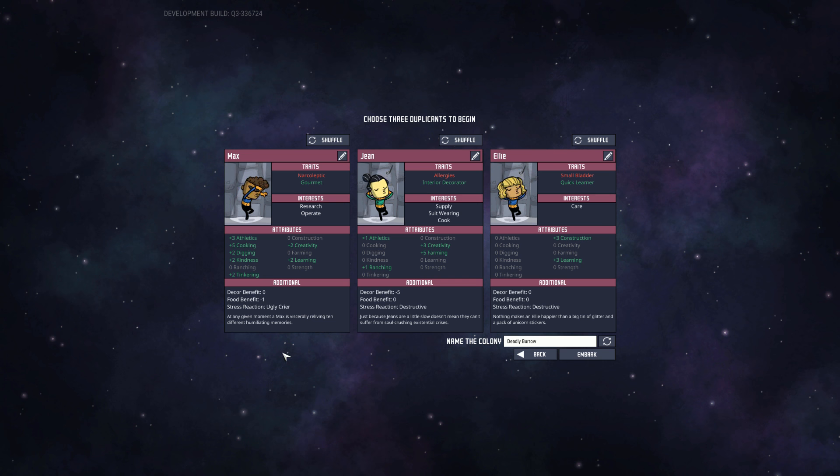Viscerally reliving 10 different humiliating memories. Food benefit negative 1, decor benefit negative 5, stress reaction: destructive — both of these guys. That's kind of a big negative to me. Stress sometimes, at least in my last playthrough, got away from me a bit. So I'm kind of inclined to actually shuffle both of these.